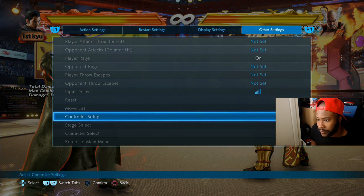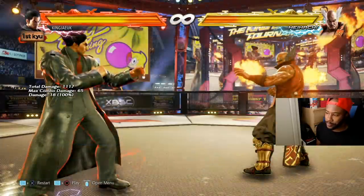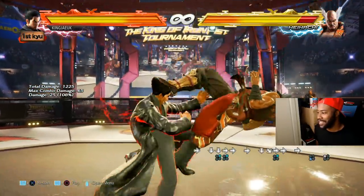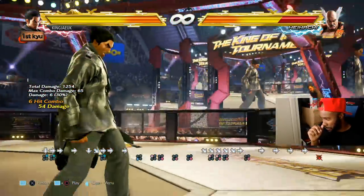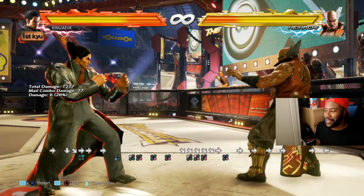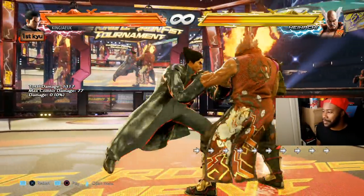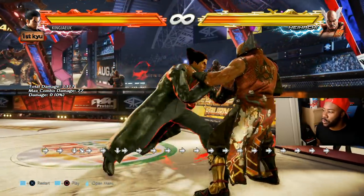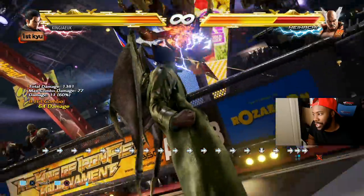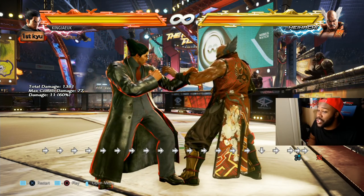You can punish with rage art like that, or you can do it in a combo. You can do stylish stuff — and you can do it against the wall as well. For example, if I do a wall splat — Kazuya's wall splat is 4-2 — I could do the rage art. Sometimes it leaves them in a good position right in front of you, back against the wall, which lets you apply a lot more aggression.